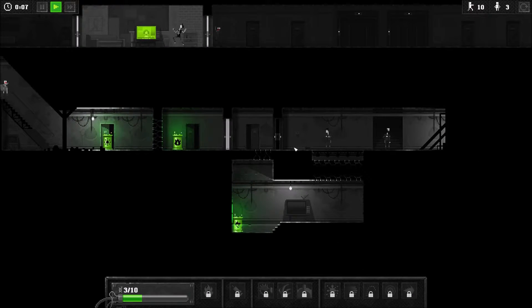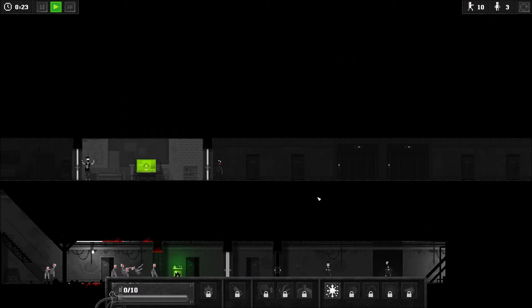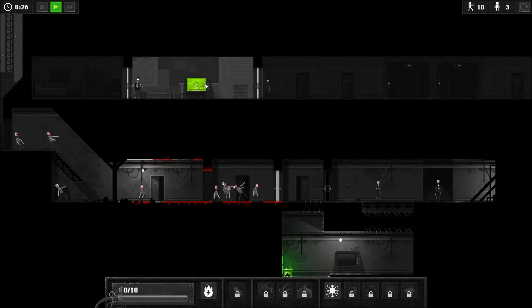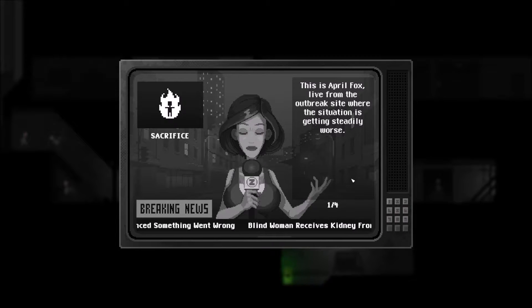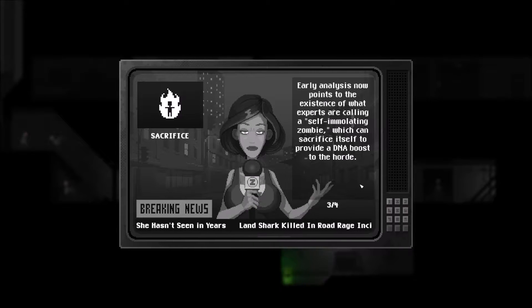So what do we got in here? We've got explosion, we've got the sacrifice. These black doors are completely unopenable — you can't breach them. ZNT News: Scientists are cautioning that zombie evolution is accelerating. Early analysis points to the existence of what experts are calling a self-immolating zombie, which can sacrifice itself to provide a DNA boost to the horde.